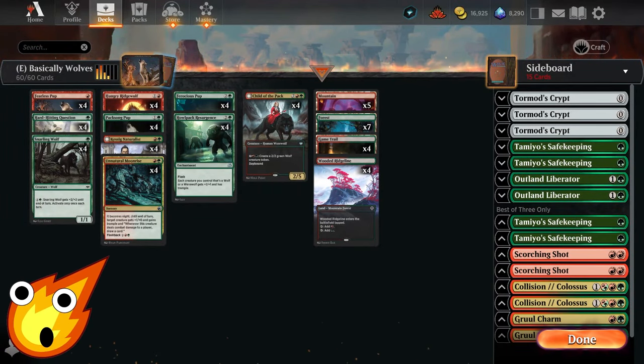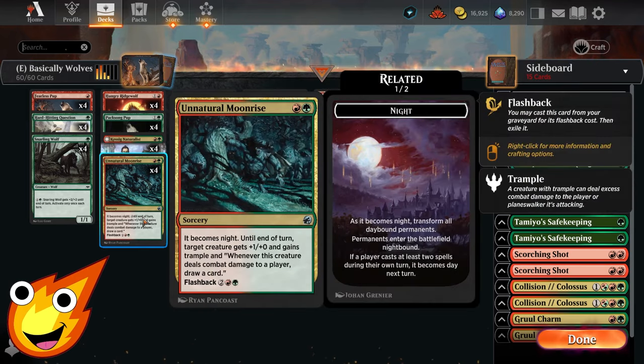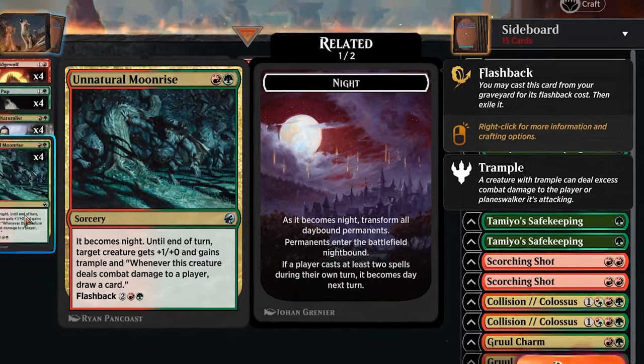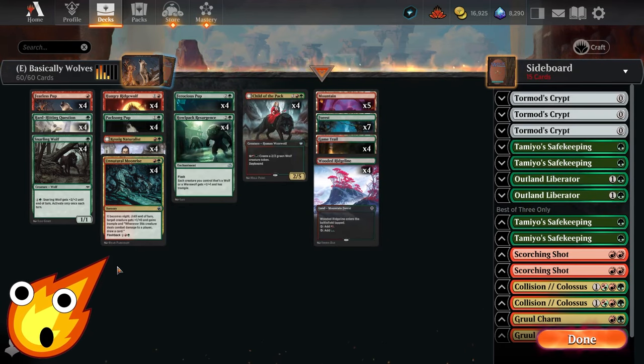Now, if your opponent keeps casting spells and forces you to cast spells too, how do you flip your werewolves? That's where Unnatural Moonrise comes in — a sorcery that makes it night until end of turn, gives a target creature +1/+0 and trample, and lets you draw a card whenever that creature deals combat damage to a player. You can also flash it back for four mana, making it a great way to force flips and get extra card draw.